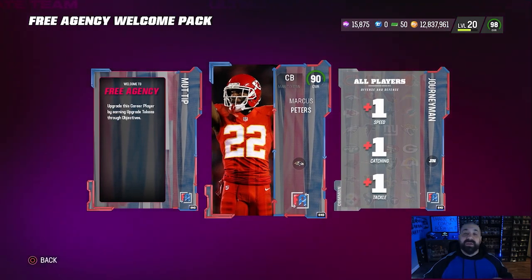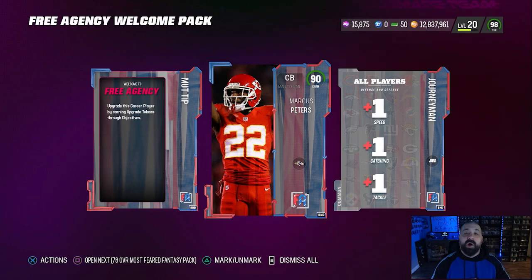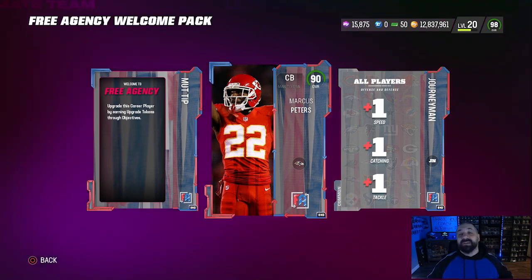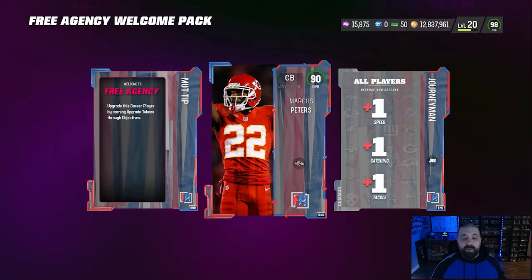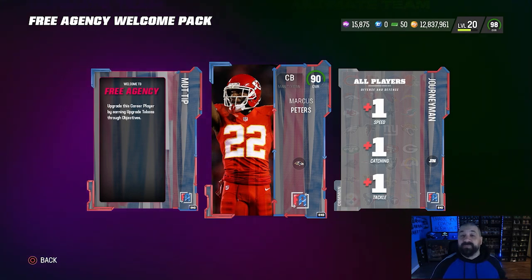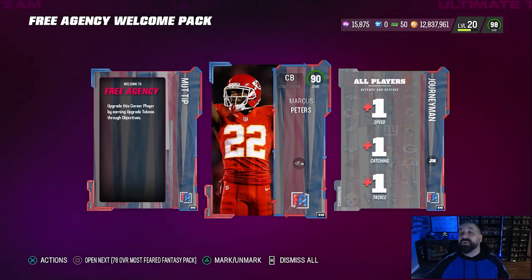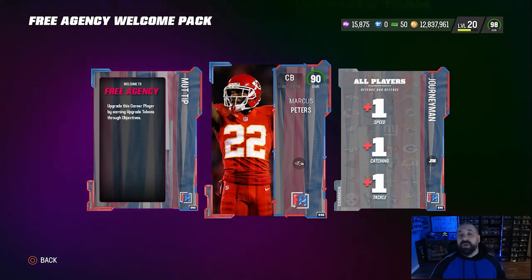You get this 90 overall card and you'll need collectibles to put into his upgrade path to get him to 96 overall. The main requirement is to have at least one free agency card in your lineup. Without spending any coins, the smartest thing is to put this 90 overall in your lineup as CB number five or make him a backup punt or kick returner — that counts as one free agent player. You'll also need to play the free agent solos, and by playing those you're using free agent players even though they're not on your MUT team, so it counts toward the stats you need.